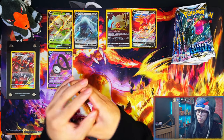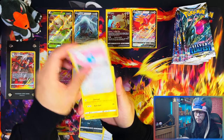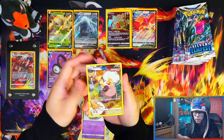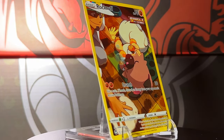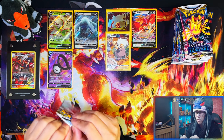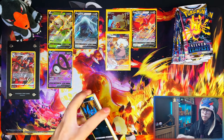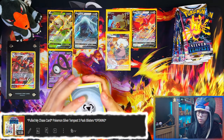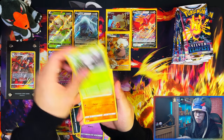I think this next one is a hit — high five — I can tell because the color is darker. Oh wait, it's a Trainer Gallery Rockruff — a double. So that's our first duplicate: I've got that Rockruff already. I've done about four Silver Tempest openings already on the channel — link in the description down below if you want to watch those. That wasn't too bad.